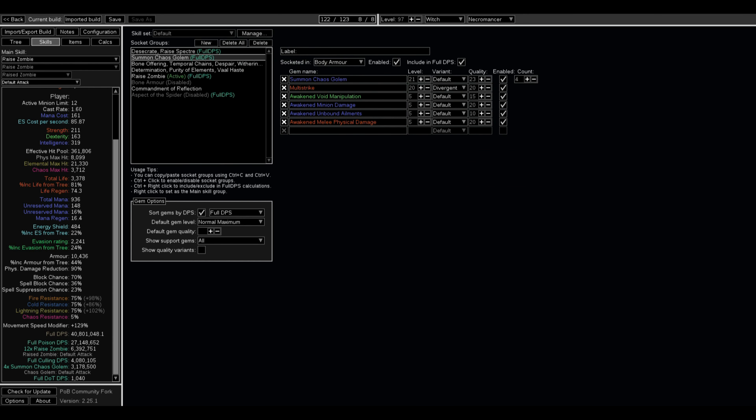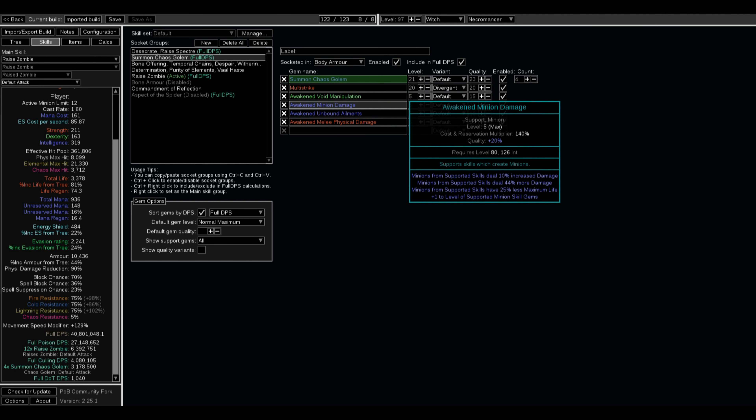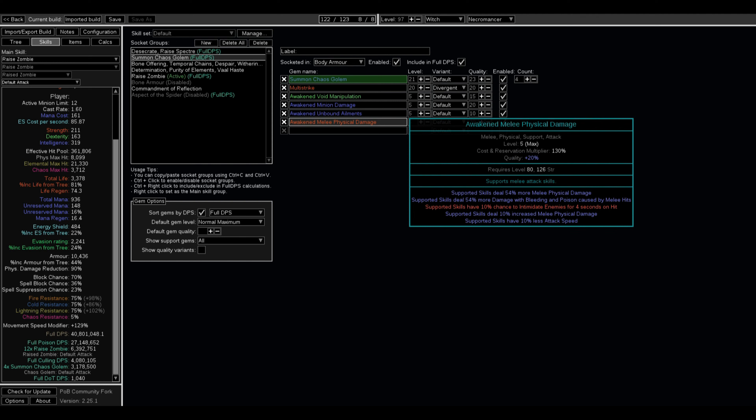Next, I'm going over Summon Chaos Golems. The level 21 normal variant of Summon Chaos Golems won't be expensive. I'm also using the same Multi-Strike as on my Zombies, so that's cheap too. Then you have Awakened Void Manipulation, Awakened Minion Damage, Awakened Unbound Ailments, and Awakened Melee Physical Damage. This is going to cost about the same as the Zombies setup — be ready to spend about 12 to 15 Divine for both combined.